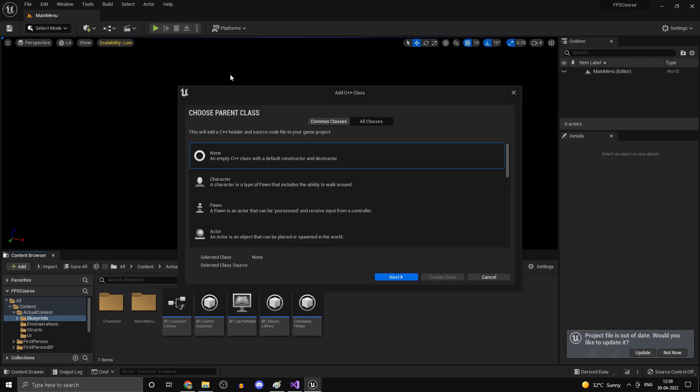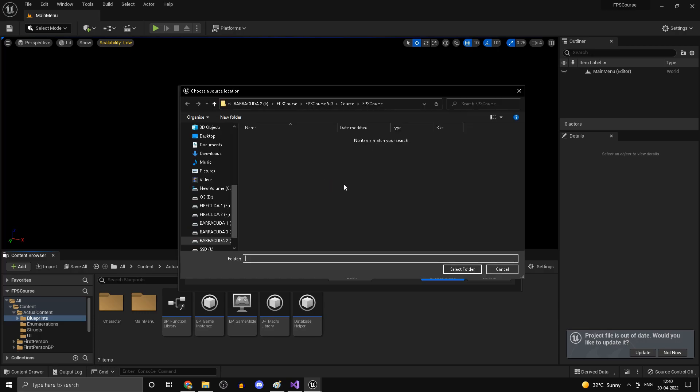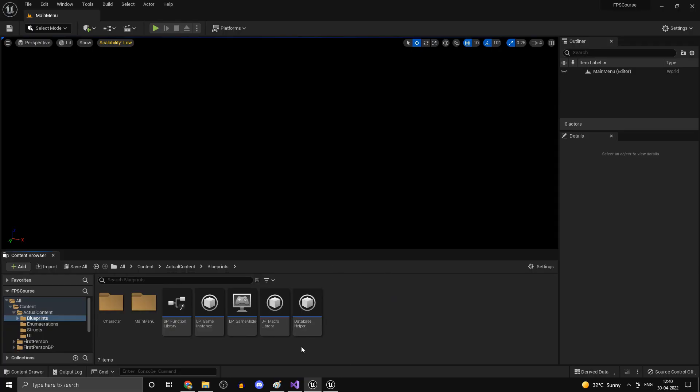Let's get started. Head into Tools, Create a New C++ Class — this is going to be of type Actor and we'll call this one Pickup. Head into your FPS course folder, create a new folder called 'pickups', name the class CPP_Pickup, set it to Public, and create the class.